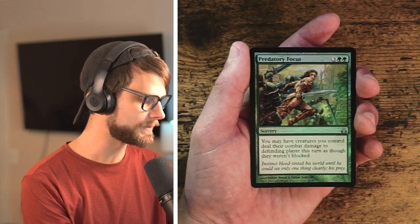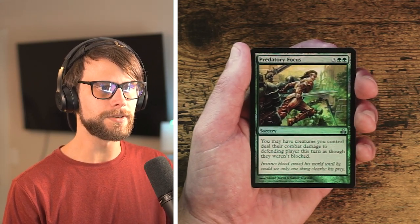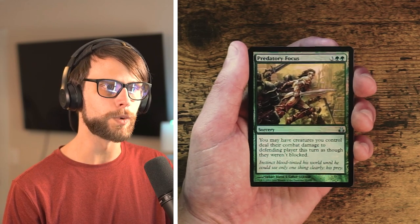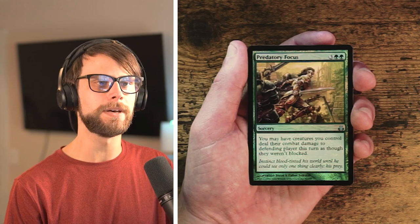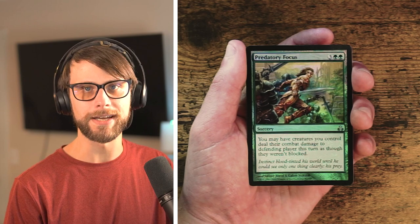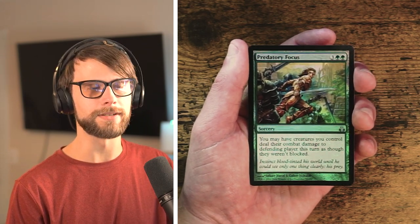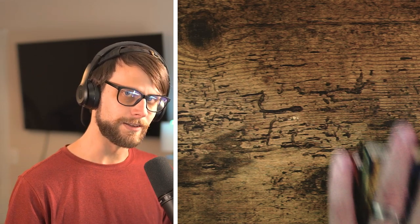We also have a foil — Predatory Focus. Three and two green for a sorcery. You may have creatures you control deal their combat damage to the defending player this turn as though they were not blocked. It's a potential game-winning spell, but a bit dependent on having creatures attacking. That position isn't always guaranteed, so for that reason I probably wouldn't pick it. It comes down to three cards for the pick.